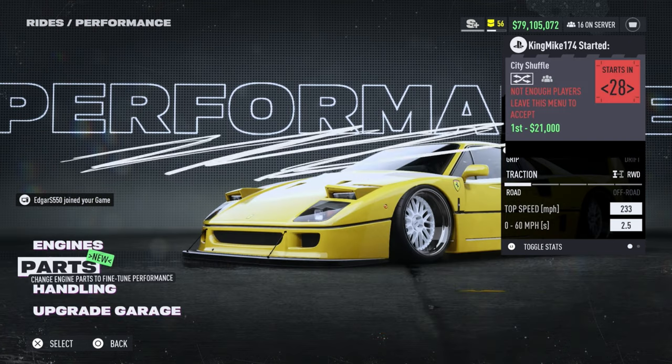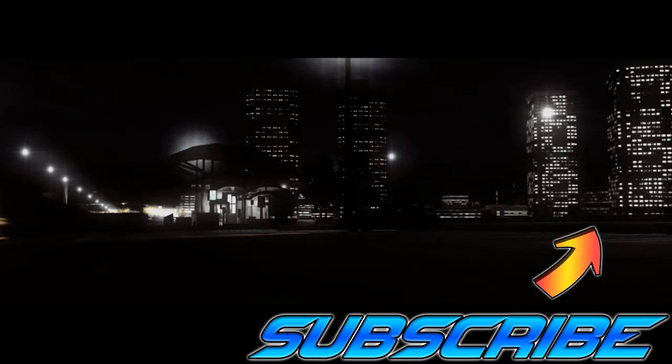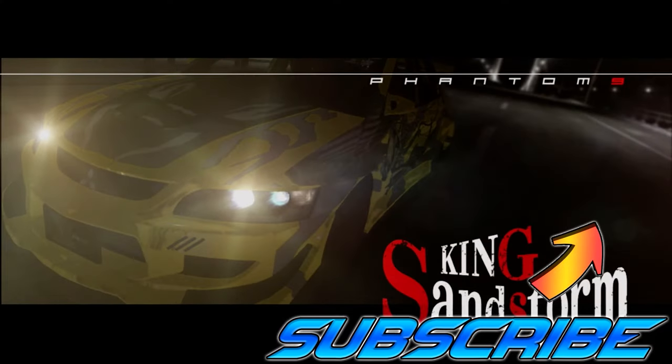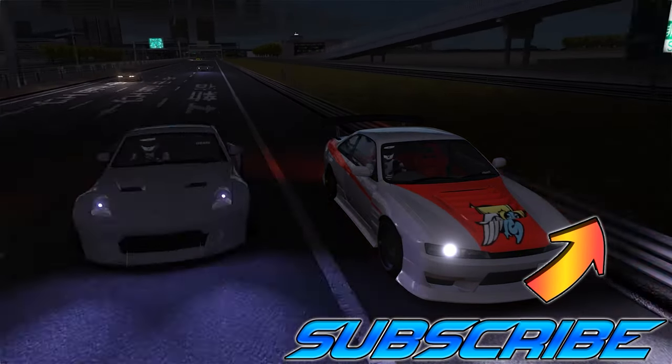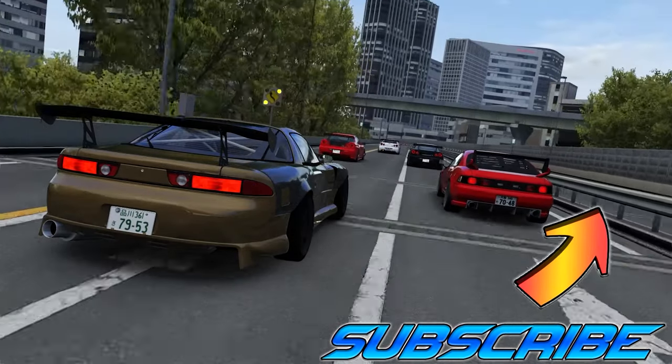That'll do it for the F40. I will be doing separate videos of me racing all these builds online and giving my thoughts on how they feel. Since there's no real way to do time attacks at the moment — you can't just hot lap — the 3.6 liter V6 is the engine you want. Anyway guys, subscribe, come back, check out the other engine swaps, and I'll see you in the next one.